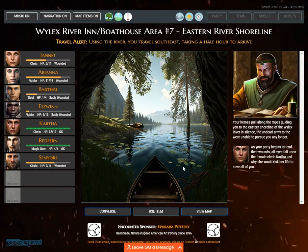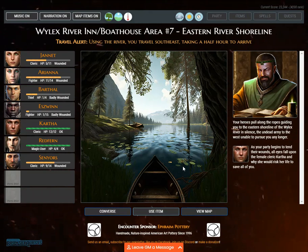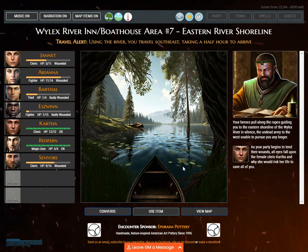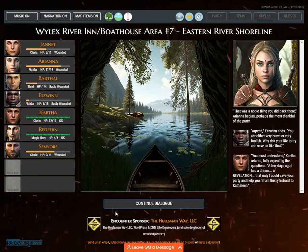Travel alert. Using the river, you travel southeast, taking a half hour to arrive. Your heroes pull along the ropes to the eastern shoreline of the Wilex in silence, the undead army unable to pursue further. As your party tends their wounds, all eyes fall upon Kartha and why she would risk her life. 'That was a noble thing you did back there,' Ariana begins. S-Win adds: 'You are either very brave or very foolish. Why risk your life to try and save us?'